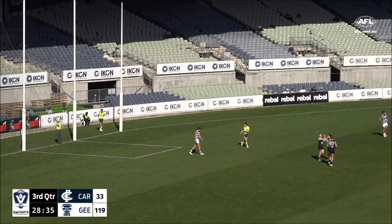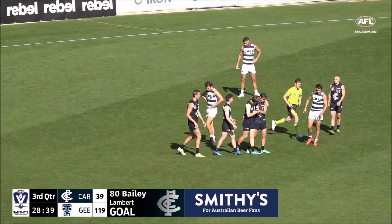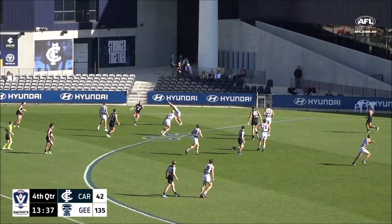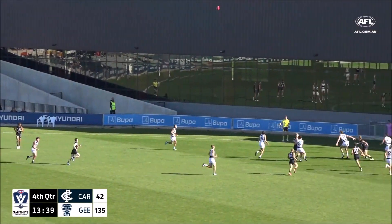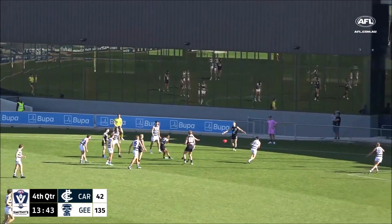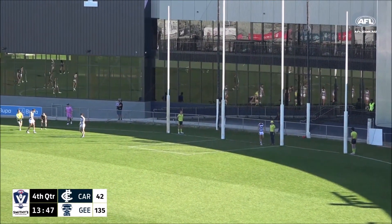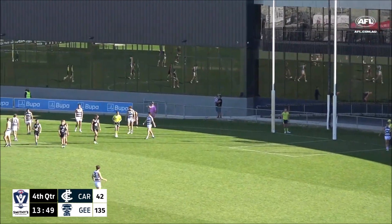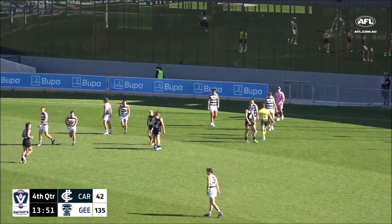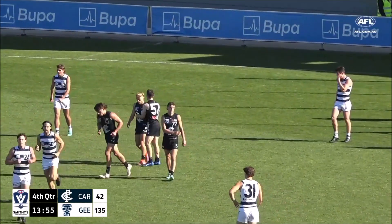Carlton starting to tick the scoreboard over a little more now and get some more flow in their game, part of the furniture now at Caledonia Park. The Blues go back towards full forward. It's come to Will White, who turned away from everybody and dribbled it through for a goal. Will White, the 23rd player today for the Blues, kicks their sixth goal of the afternoon.